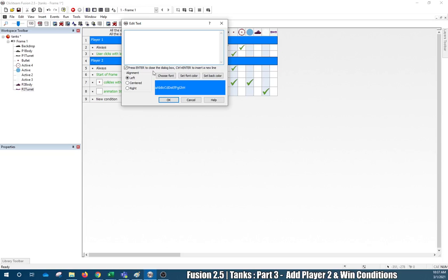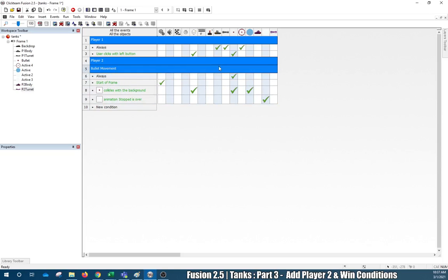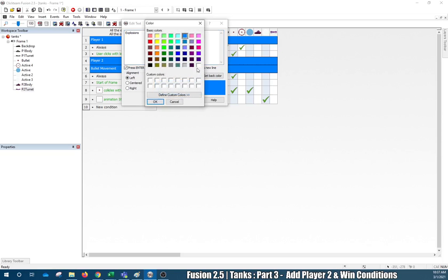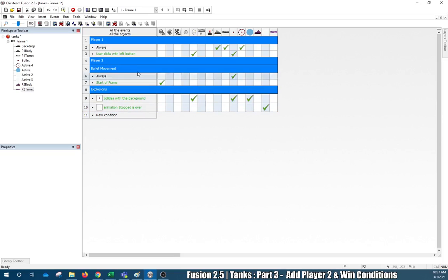I'll set the font color to white and put Player Two under the user clicks section. I'll do a few more — insert a comment for 'Bullet Movement,' putting that one under Player Two because this event dictates the bullet's behavior when fired. Then insert another comment for 'Explosions.' These are just going to give us little notes about what's under each section to help us stay organized.